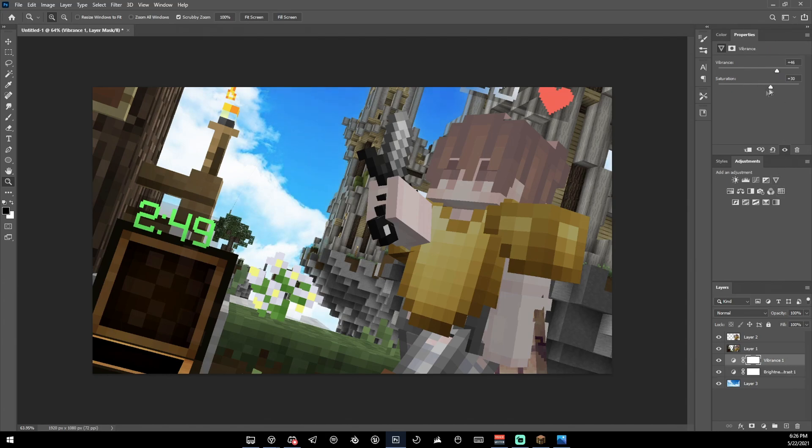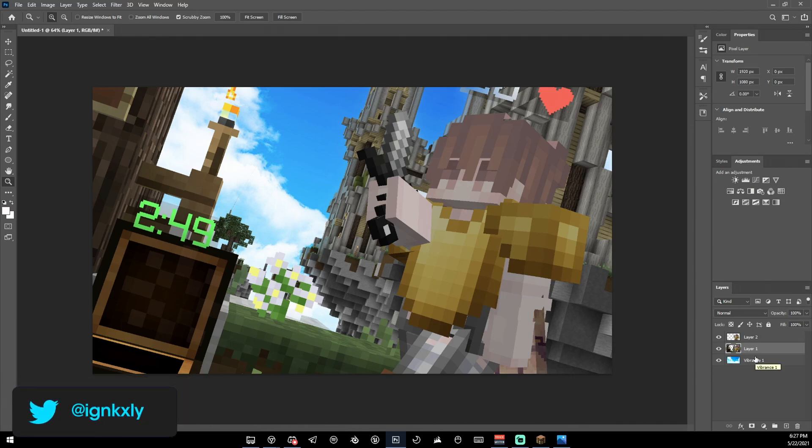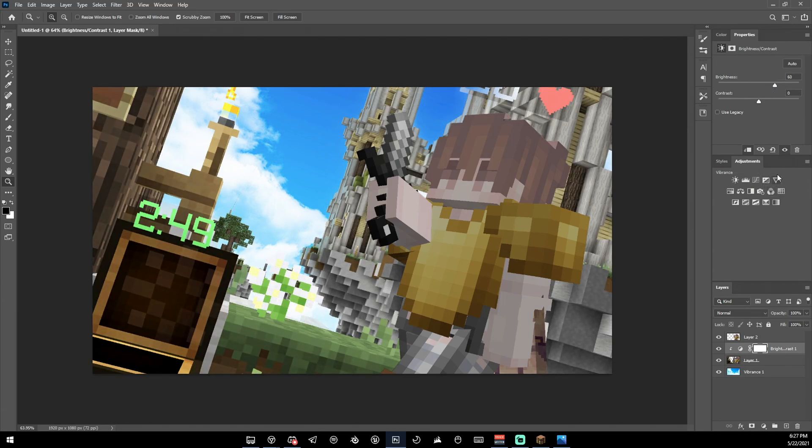Merge the sky layers by selecting all three and pressing Ctrl+E. Now for the background layer — to make the brightness adjustment only affect the background and not all layers under it, hold Alt and click between the two layers. Now we can increase brightness a little bit, then add a Vibrance, hold Alt again, and increase the saturation and vibrance. It looks a lot more colorful.